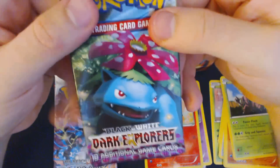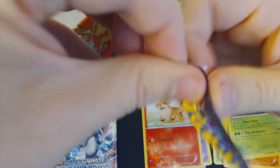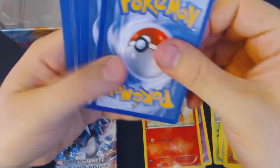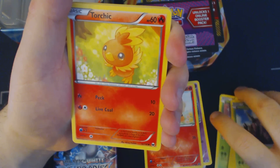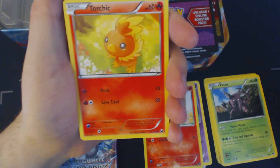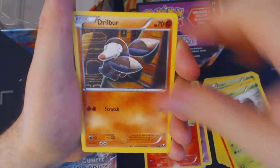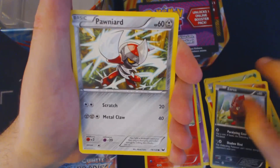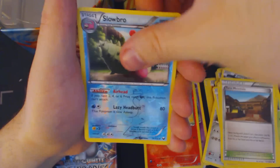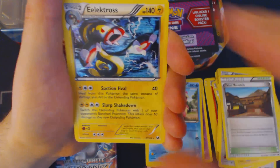Let's move on to our Dark Explorers booster pack. Starting with another TCG Online code card, which will open up any Pokemon booster pack in the Trading Card Game Online except for Plasma Storm. We start this pack off with Torchic, Dwebble, Drilbur, Zorua, Pawniard, Chatot, Eels, Twist Mountain, Reverse Holo Slowbro, and Holographic Eels.